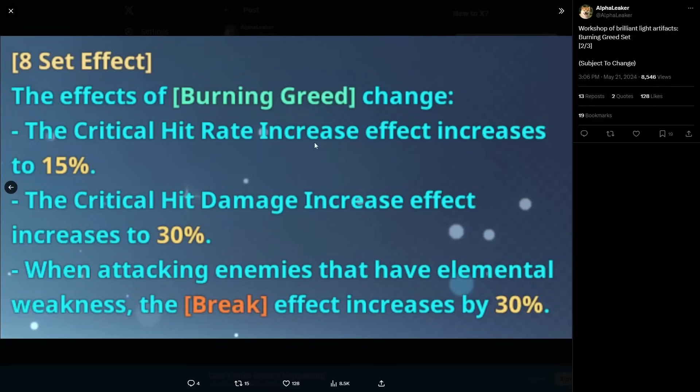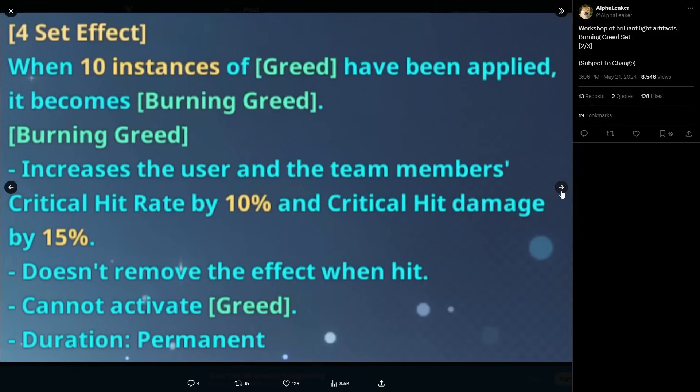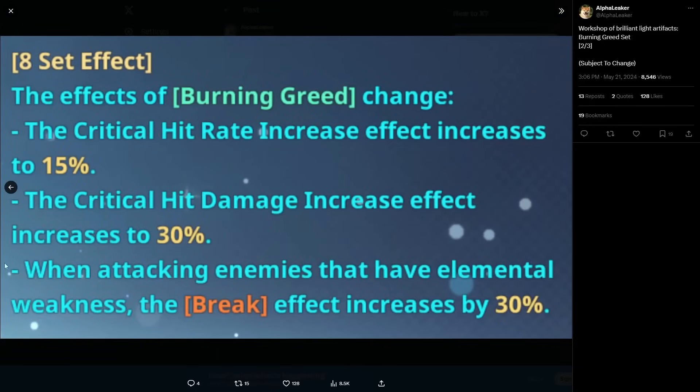The eight-set effect changes Burning Greed so the crit hit rate increase goes up to 15% and the crit hit damage increase goes up to 30% — for your whole team. That's actually nutty. When attacking enemies that have elemental weakness, the break effect also increases by 30%. This works on any break character regardless of whether their break damage scales off attack, HP, or defense, because crit rate and crit damage are universal stats used by everyone who deals damage.